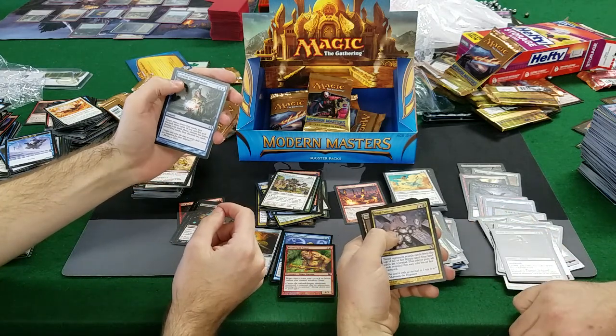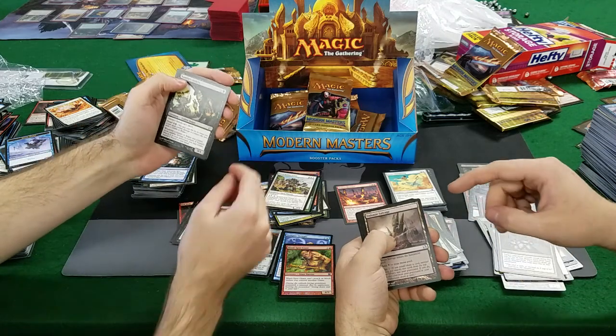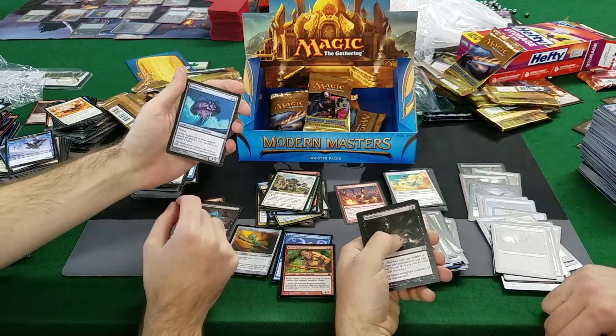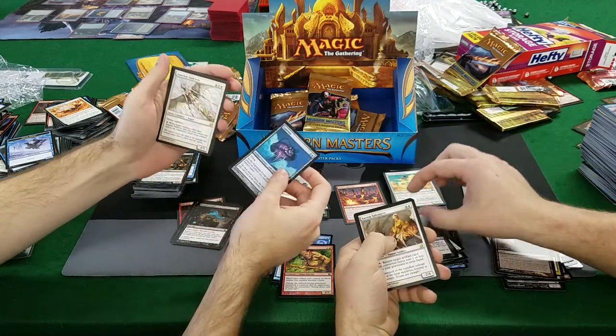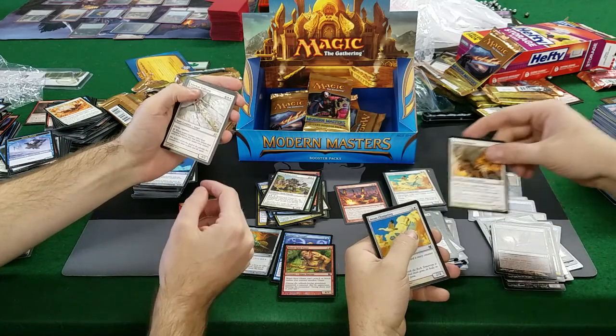Weird card, not worth anything. Deckmore Salvage, Auntie Snitch — dollar for Deckmore. Esperzoa, Death Rattle — nah. Arcbound Reclaimer, Darker Valkyrie, Long Vigilant 4/5 — how much is that one? About a dollar.